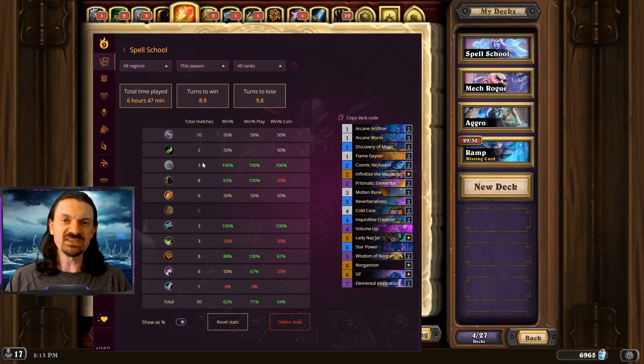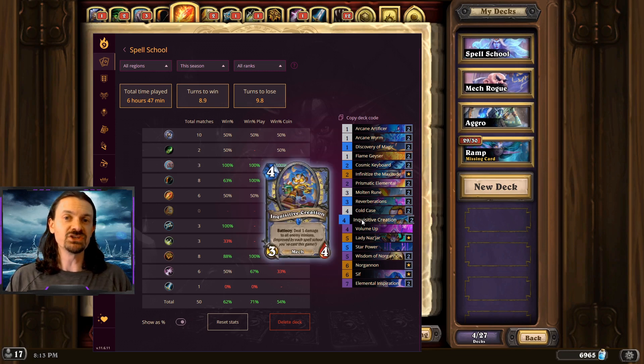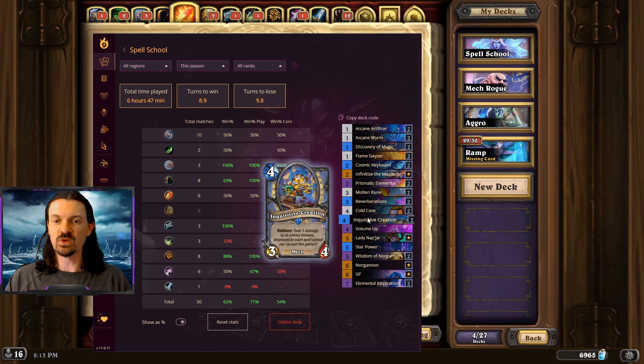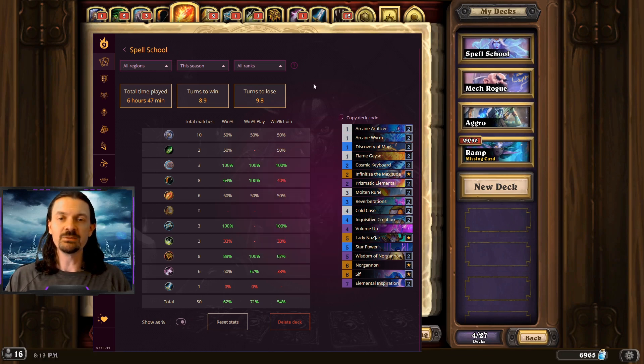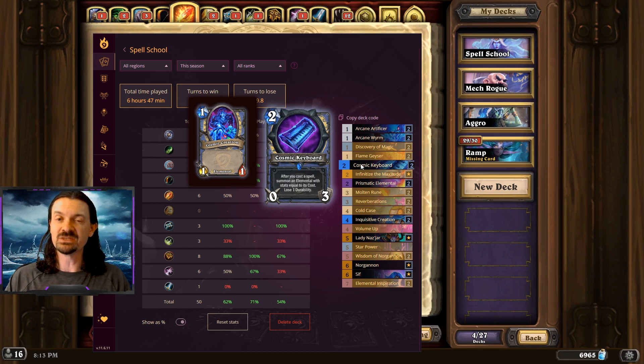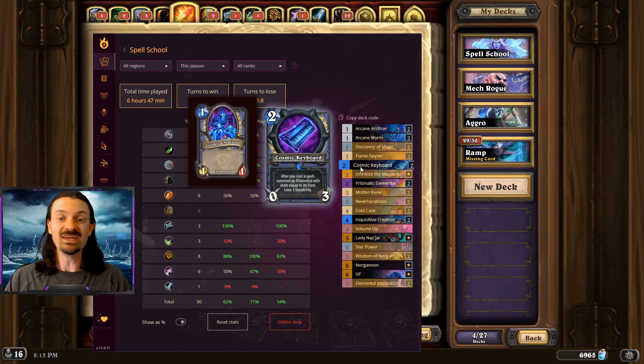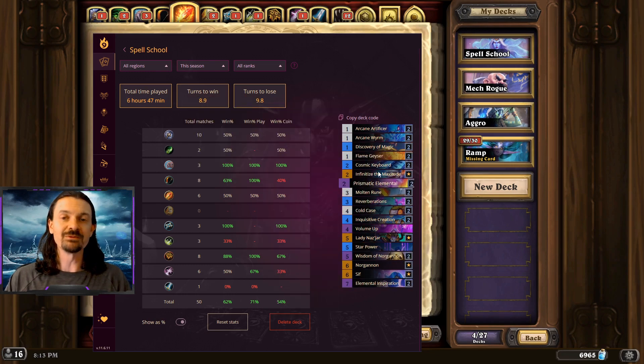100% win rate against Druid — every single one of these matchups felt good. Against the aggro Treant deck, Inquisitive Creation can just clear their board as you're developing a 3-4, and they tend to run out of cards. If you can sustain against their first wave and clear with Inquisitive Creation, they're not going to be able to get back on board. Against Ramp Druid, you definitely want the Cosmic Keyboard early — being able to develop the board with some early minions to punch face could be good, and sometimes on a bad draw, Ramp Druid will just die to that minion pressure.